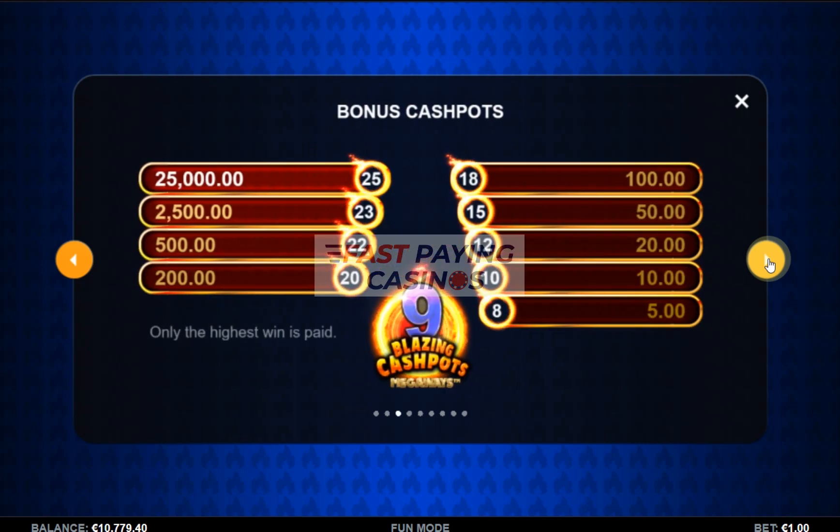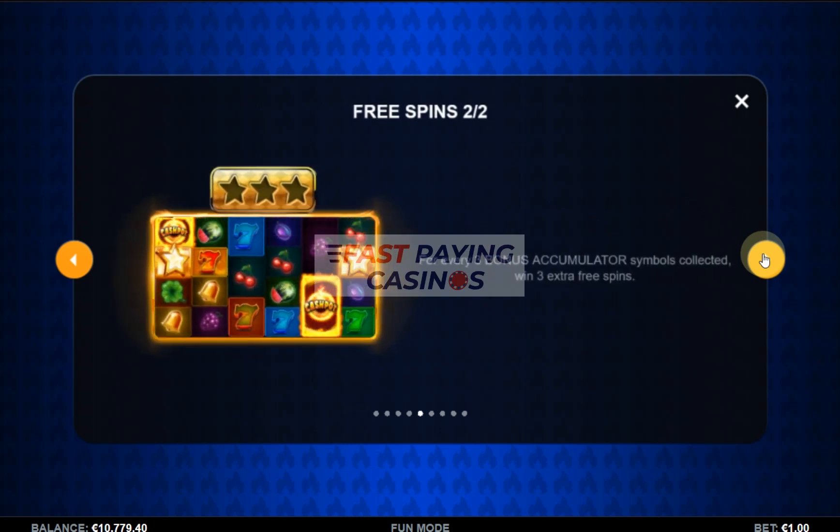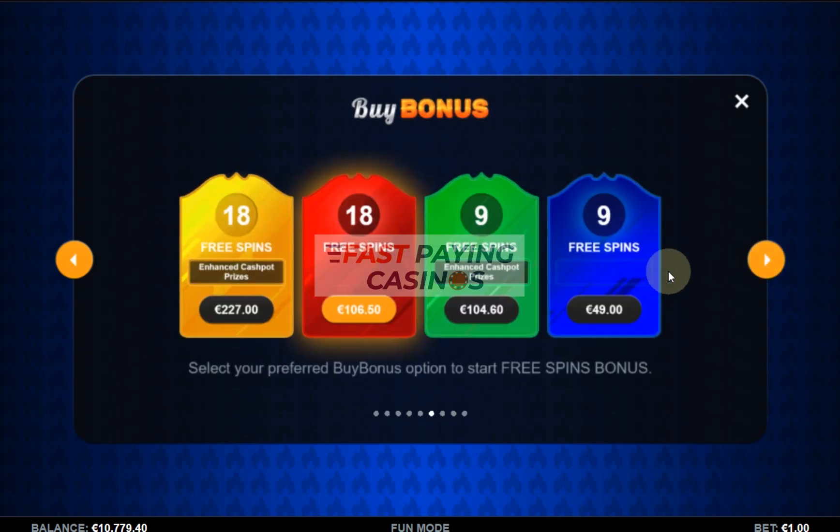Those are your fixed or static cashpots. For the free spins, you need three stars to trigger: three for nine spins, four for twelve, five for fifteen, six for eighteen. During them, you collect stars — every three collected give you three more spins. You do have a bonus buy. Your basic three-scatter trigger is 49x. You can get enhanced cashpot prizes, which basically multiplies the lower ones by ten times.